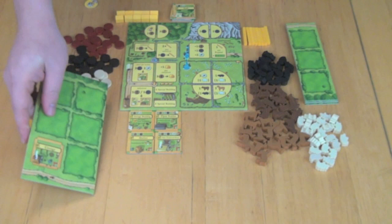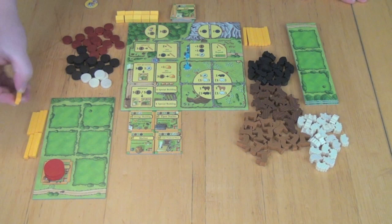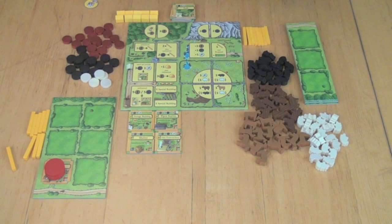Now in addition, each player has nine of these barriers or fences, which they're going to use to fence their animals in. There are several other different things: we have wood, stone, and reed. There's no longer any clay or anything like that — just wood, stone, and reed — and there's no vegetables.